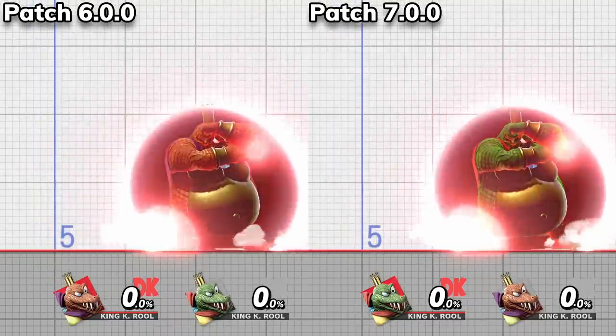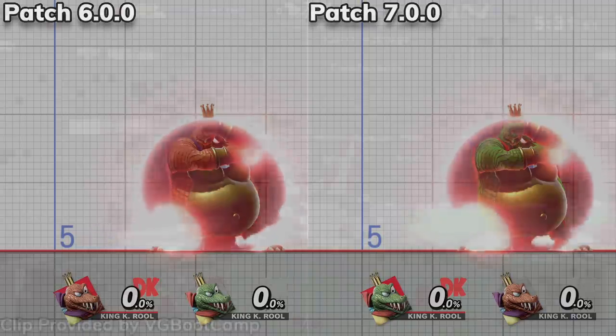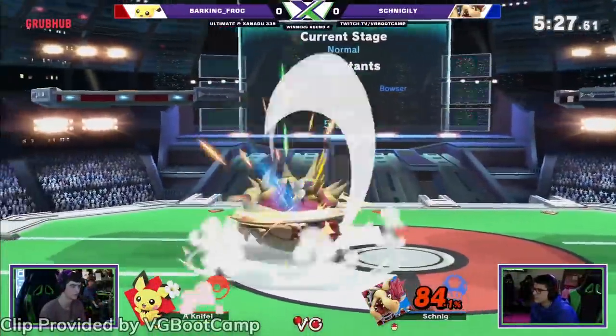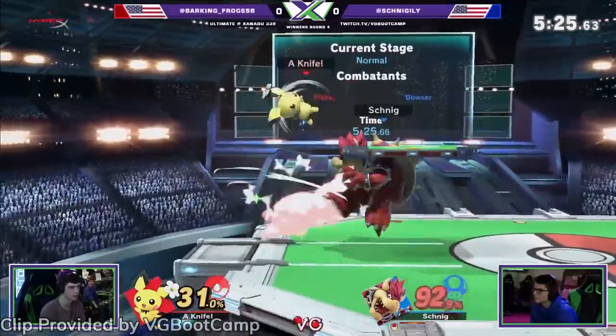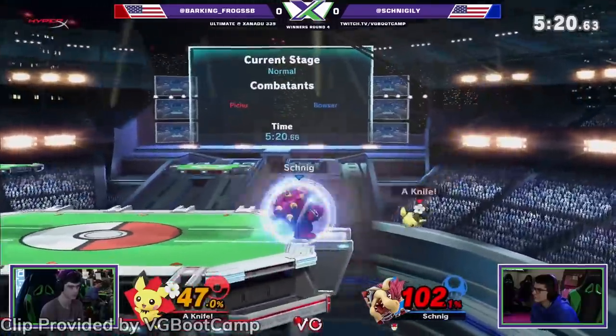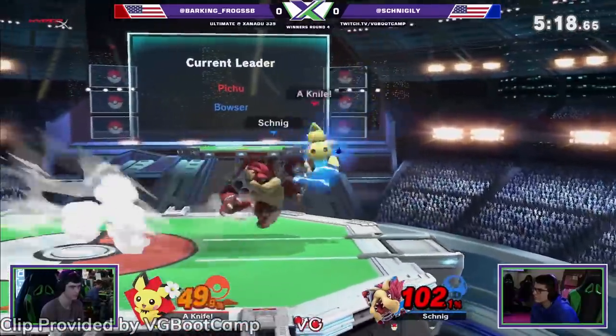Lastly, K. Rool's shield is centered on his body and has its size changed too. Exactly how significant these changes will be for these characters is going to take a few days of labbing to completely know, but having a larger shield is for sure a buff for characters like Olimar, whose mains have been begging for shield fixes since the game's release.